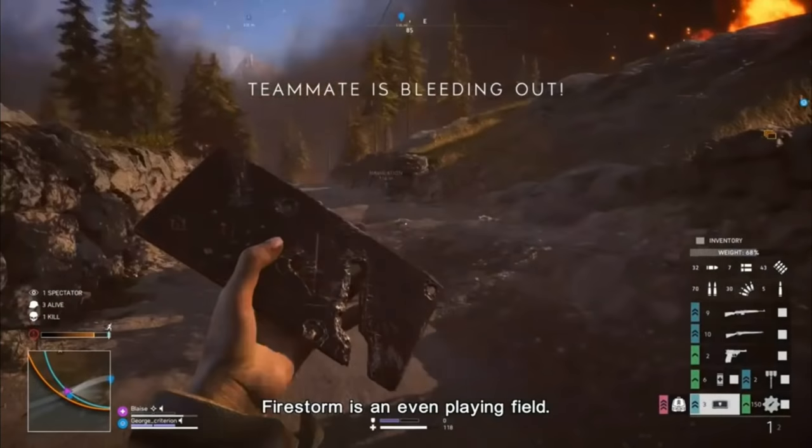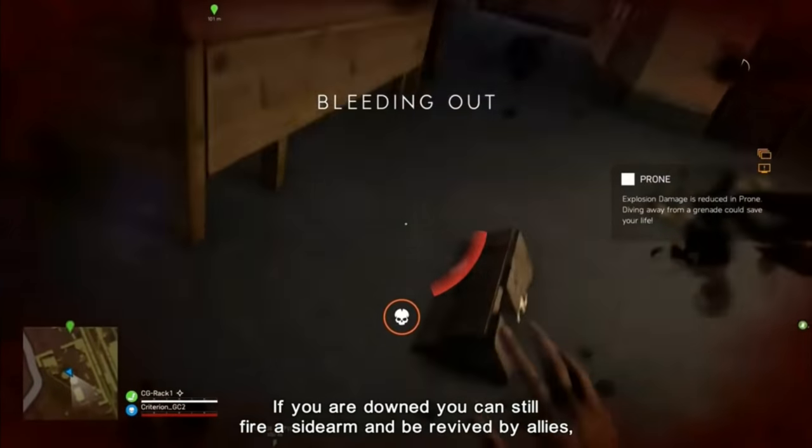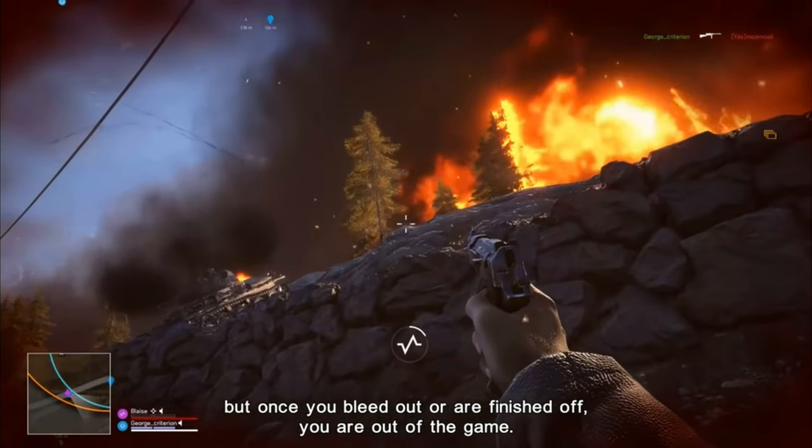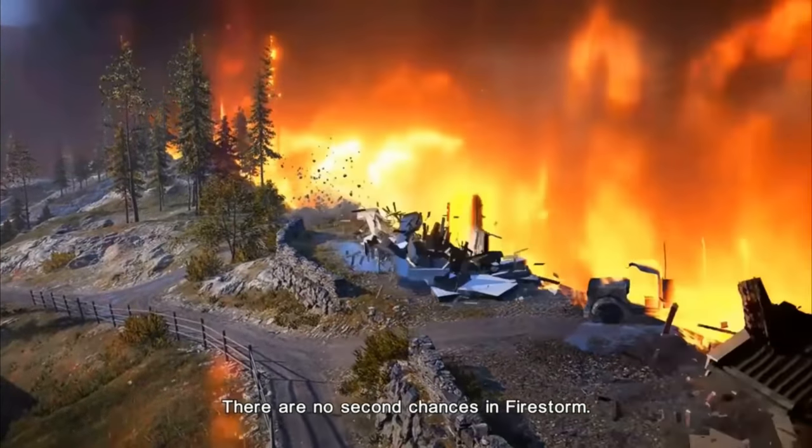Firestorm is an even playing field — there are no class-specific benefits. If you're downed, you can still fire a sidearm and be revived by allies. But once you bleed out or are finished off, you are out of the game. There are no second chances in Firestorm.